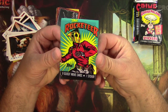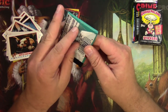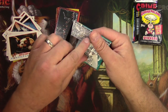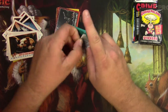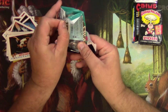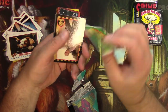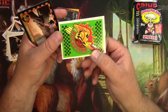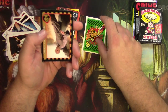Next up we've got the Rocketeer. It's got a sticker instead of bubble gum. I think at a certain point — this is Topps — they discovered that gum is just a bad idea, and it is, so they stopped putting gum in these. They changed the packaging too. And again with puzzles — they would put puzzles on the back of the stickers, just like Garbage Pail Kids always had. The Rocketeer has a sticker and a puzzle on the back.